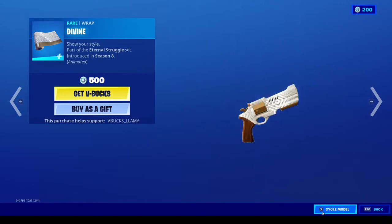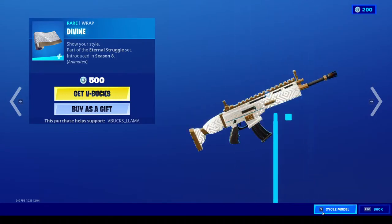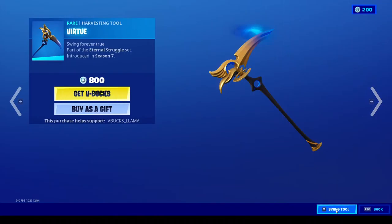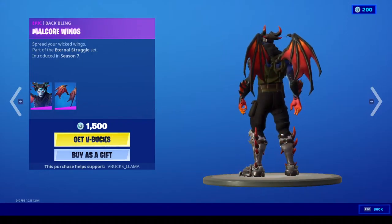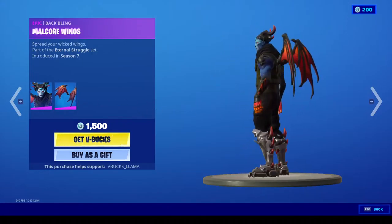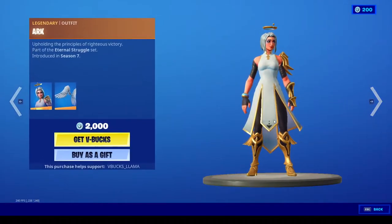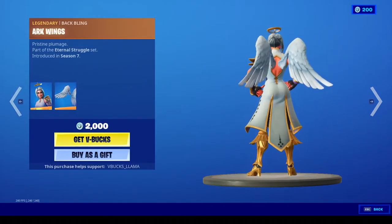Next up we have Divine, the angel skin, and you have Virtue with Malcore and his wings, as well as the Evil Eye. That's pretty cool. And Arc with the Arc wings.